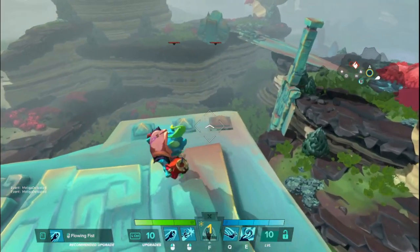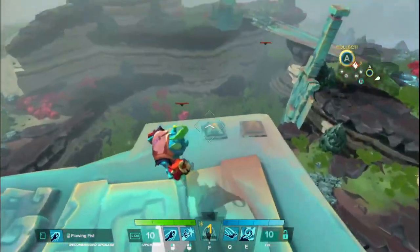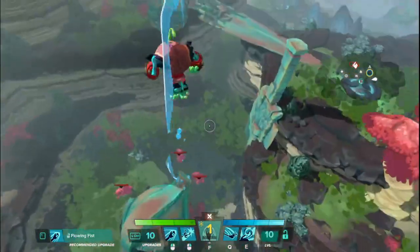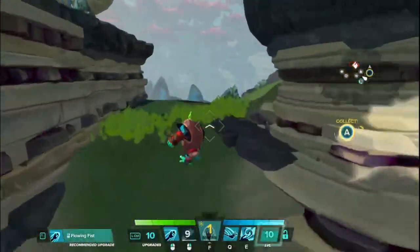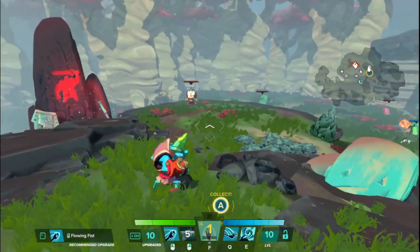Just to prove that the cooldown does not start until you land, I'm going to jump from the highest point on this map down to one of the lowest points. You can see it's still blue, and then I land, finish the animation, and then it starts to cool down. So use at your own risk — if you're at a super high place going to a low place, that cooldown is delayed.